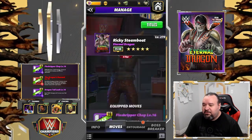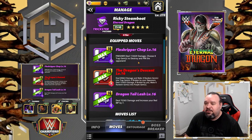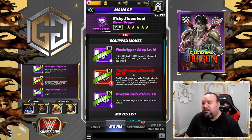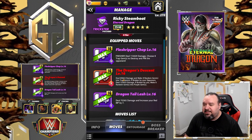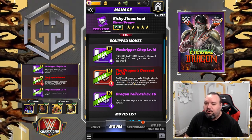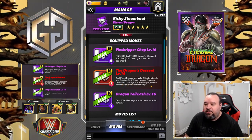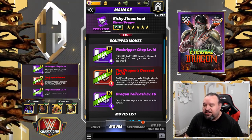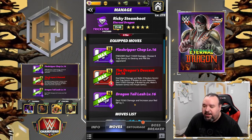The first moveset: Flesh Ripper Chop — 10 MP purple move finisher, deals 113.4k damage, choose eight trap gems to destroy and pin the opponent. Dragon's Descent — 8 MP red move, deals 89.6k damage and makes eight random gems into trap gems; if broken by your opponent deals 124k damage, if broken by you makes six random gems into purple gems. Dragon Tail Lash — 6 MP purple move, deals 70.3k damage and increases your red MP by 7.